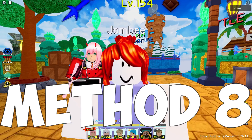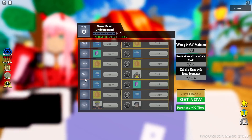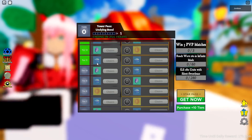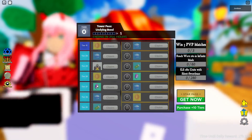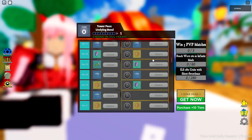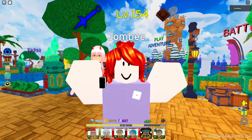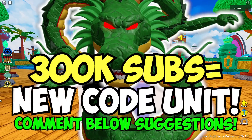The final method is the star pass — it's harder to complete but has a ton of gems. Each tier you unlock gives 90 gems, so 90, 180, 270, 360, 450 — totaling around 630 gems per side. Completing both sides gets you easy 4,000 gems. I have lots of star pass methods on my channel. Hope you guys enjoyed the video — don't forget to subscribe so you get my new code unit!